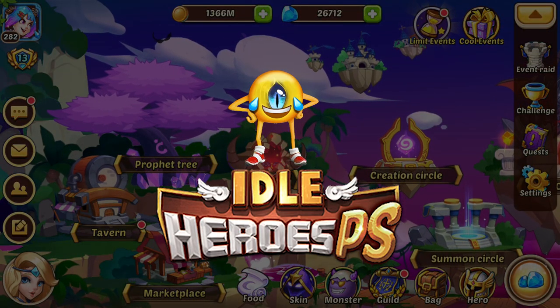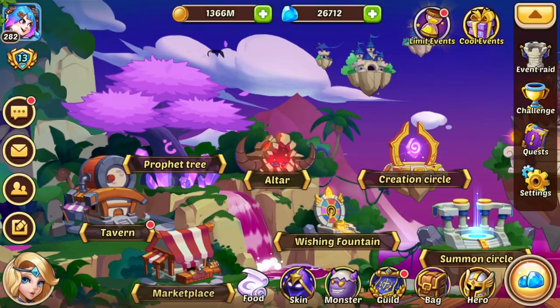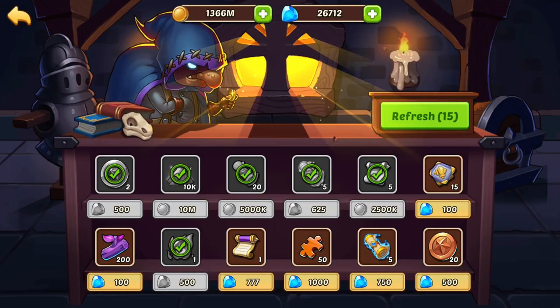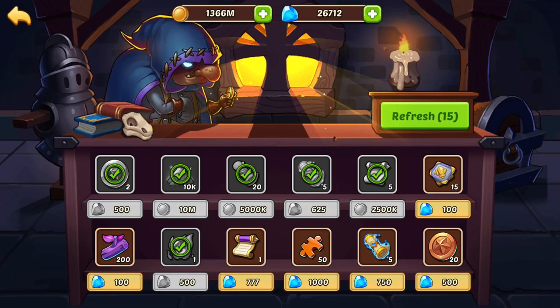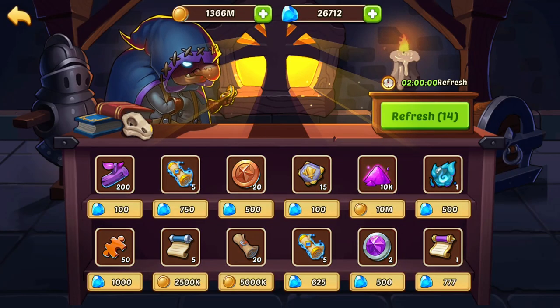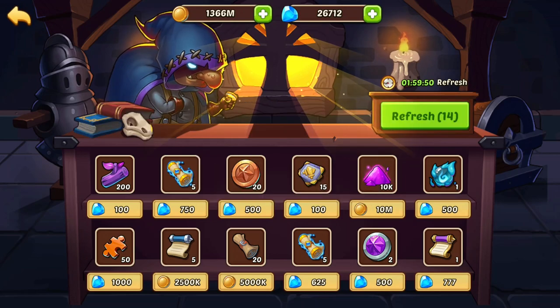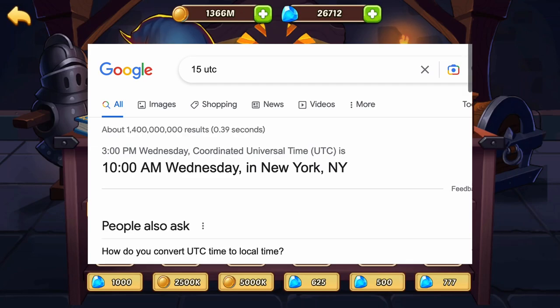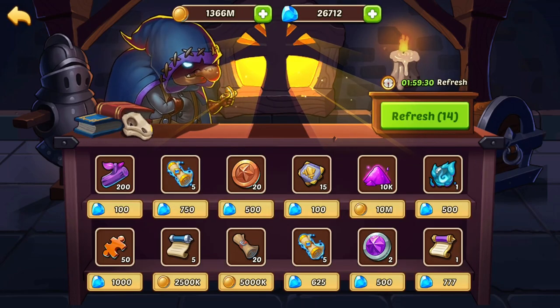Hey, this is Ibex. Welcome to my channel. Today we're going to be doing a video on the marketplace for Idle Heroes PS. Right now I'm looking at my market from yesterday, so if I refresh — it's after reset, 15 UTC. You can Google 15 UTC to see what time zone that means for you. For me, 15 UTC is 10 AM Eastern Standard Time because I'm in New York.